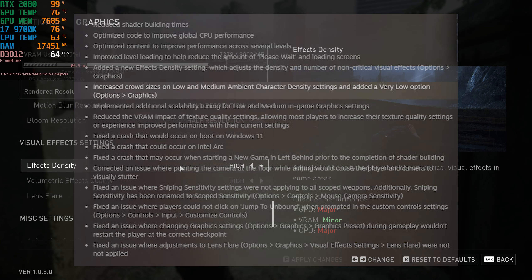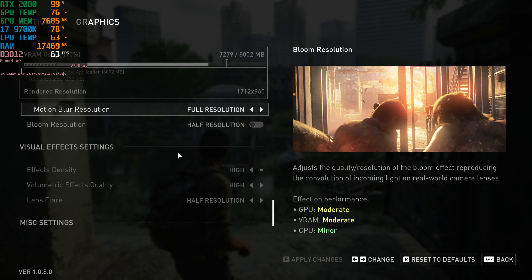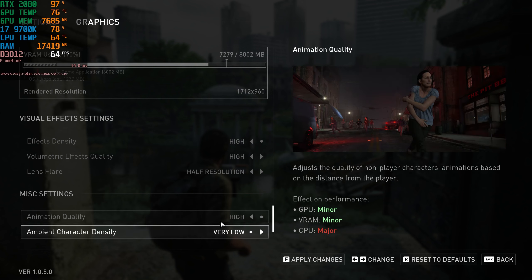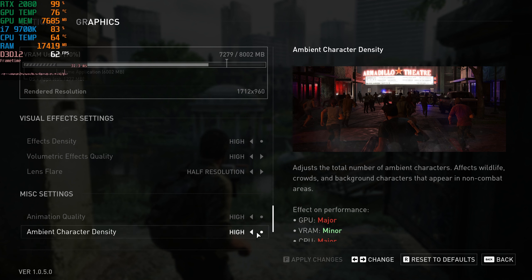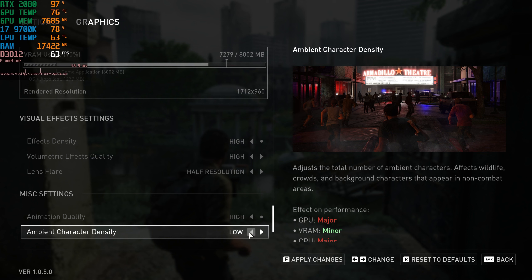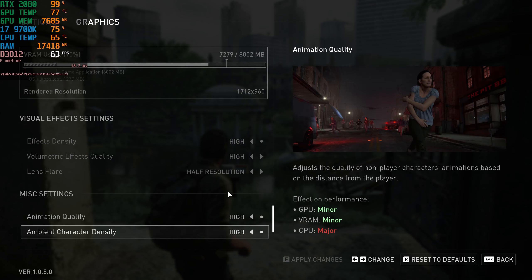The next one is increased crowd sizes on low and medium ambient character density settings, and they added a very low option. There's now very low, low, medium, and high, so for very low settings there will be a minimal amount of people on screen at the same time, which means you'll probably get better performance.